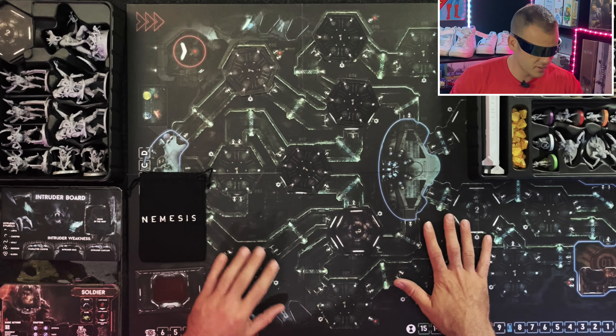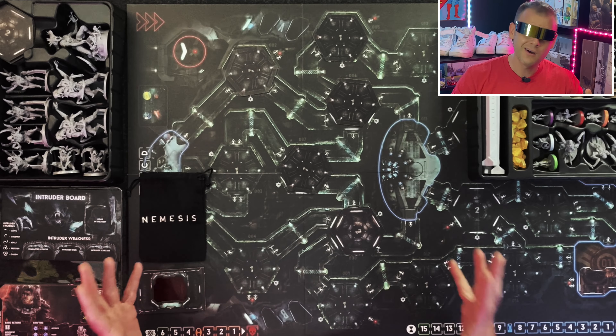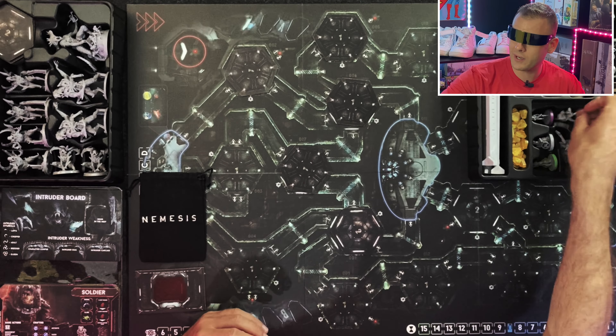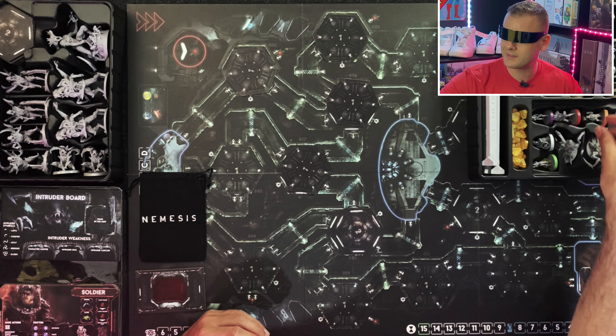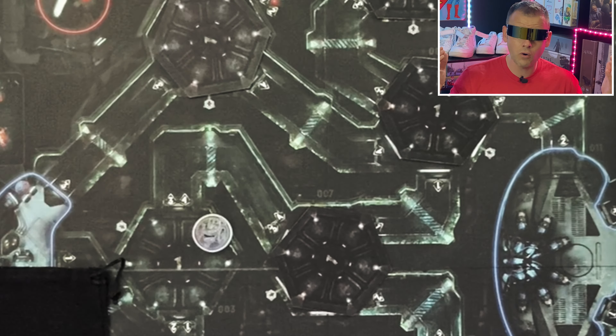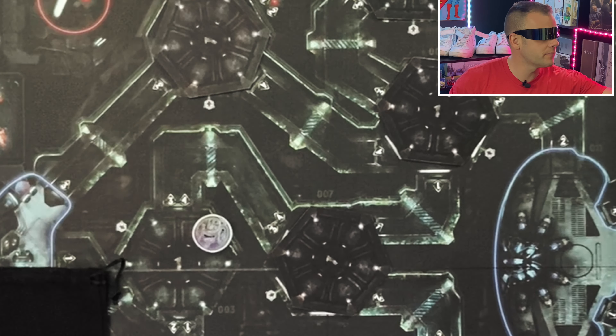The board is very dark, which is cool, but if you have a light overhead you can deal with some glare. There are 6 playable characters, and each character has their own 10-card deck that has its own abilities.